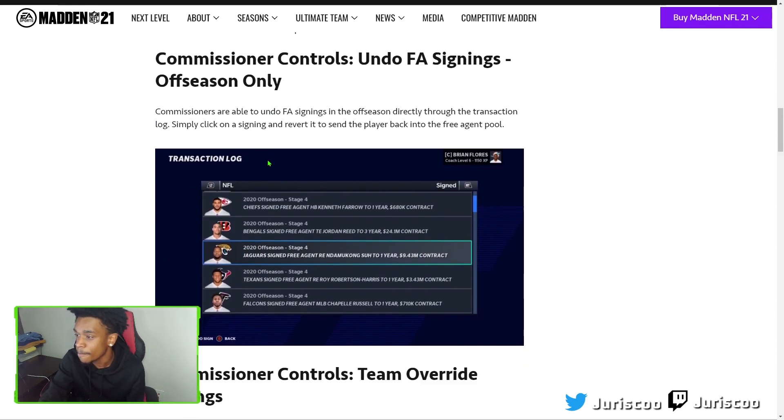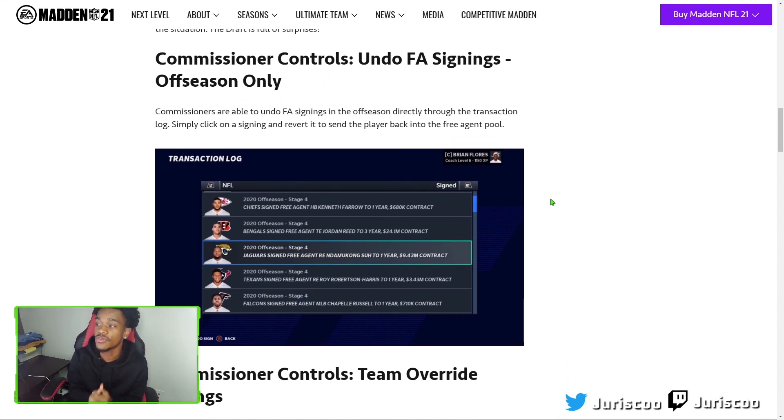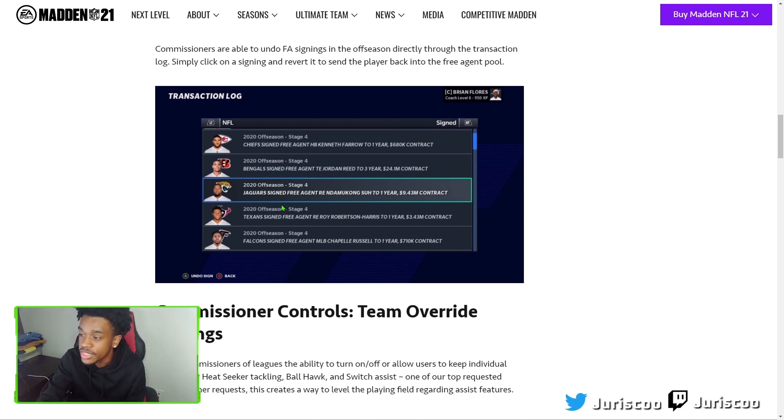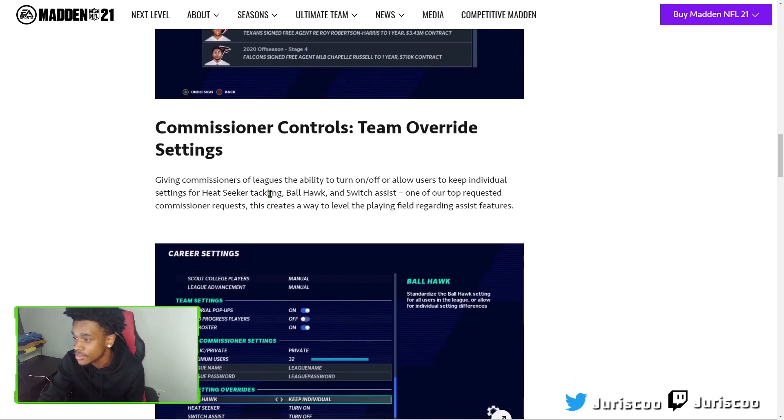We also got commissioner control to undo free agent signings, but this is offseason only. If you're a commissioner, you go into the transition log and you can undo a signing — it's just one easy tap, nothing complicated. I'm not sure why they didn't make it available during the regular season too, but it's a solid addition.